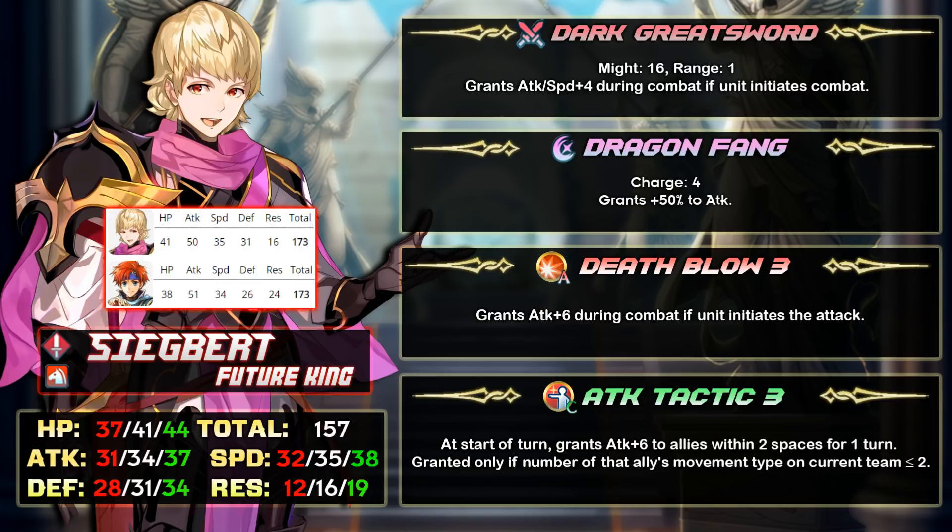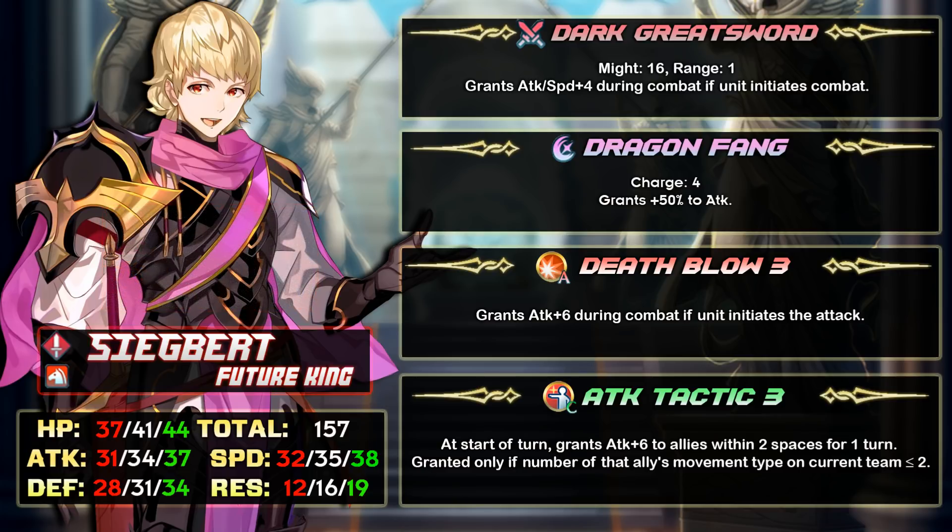He's actually just as good as Brave Roy, who I consider to be the best offensive sword cavalier in the game. When you compare these two with their weapons equipped it's very close. Sigbert has plus one speed and minus one attack over Brave Roy. Most of the time I take more speed over attack, especially around the 35 speed stat, because being able to double means more damage.